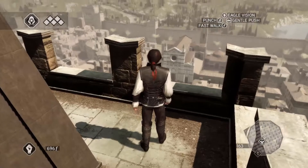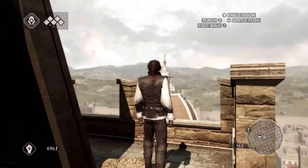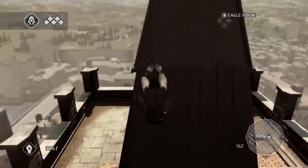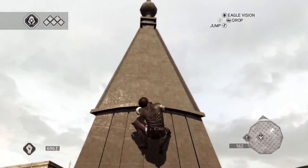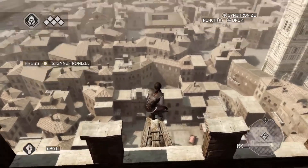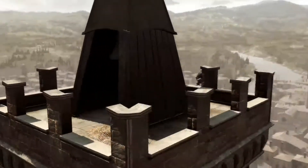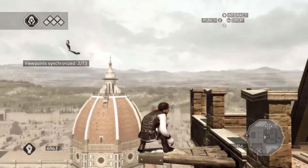Yeah, that's where we were - actually that looks like the highest place in the game but this is pretty close. Can we get right to the top? Might be able to - no, can't get right to the top, never mind. We can do the eagle vision thing up here. I never really know what this thing does - synchronise. There you go, spin around. Oh I guess it gets you new places on the map, it says map updated. There's an eagle up there.